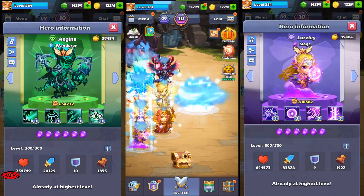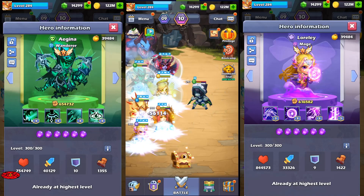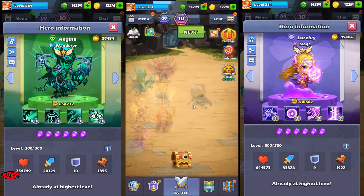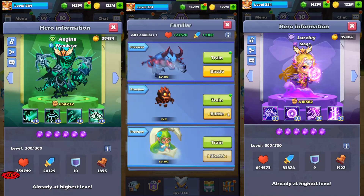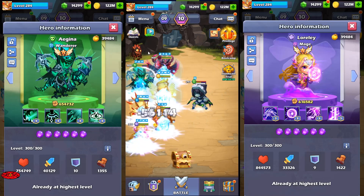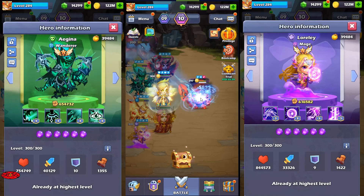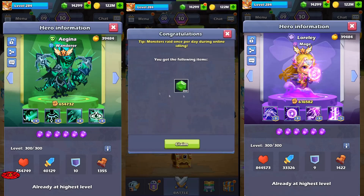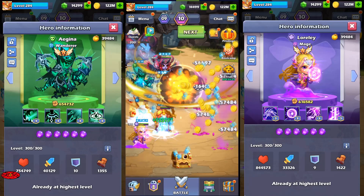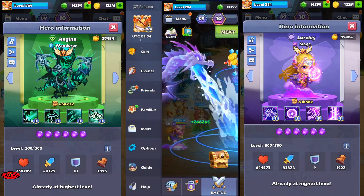I can show you a little trick with familiars. Basically by switching them, you can earn 200 gems free each day. You are still switching them and you can see that the monster is still the same, but now it's different. Once you get a different monster, for example like this, you get 200 gems. You can have another one, not like me.